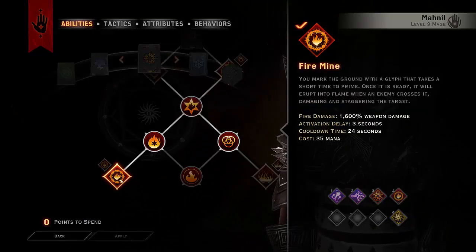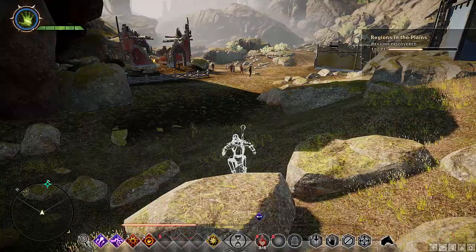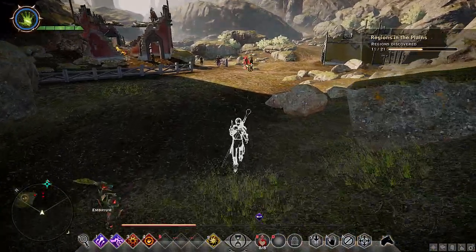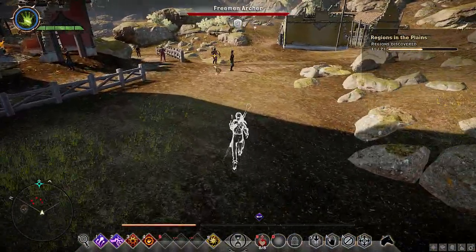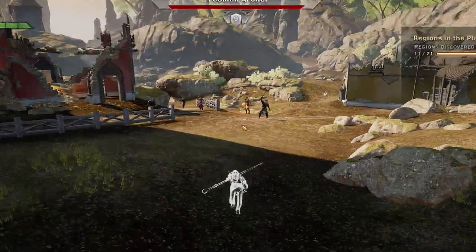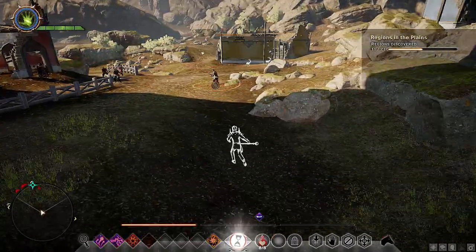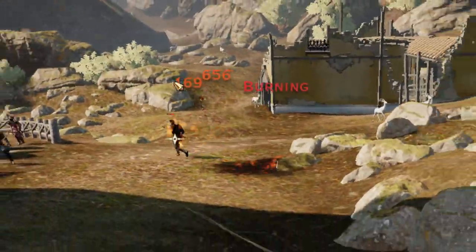I'm going to quickly show you it not working with Firemine and Immolate. I'm not sure why, but that is just the case — it just does not work. Let's pop it on this archer because he's going to stand still. You can see it's not going to crit — there you go, it did not crit. And then we got an Immolate, let's cast it down, and it didn't crit again.